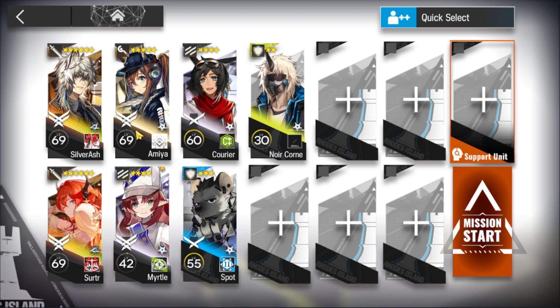Fartooth is the best choice here because she does little damage but has high ASPD with her skill 2, and that can chip away the boss's damage since the idea on this unit is to control the boss's HP. Fartooth can do that the best since she does little damage at a time.